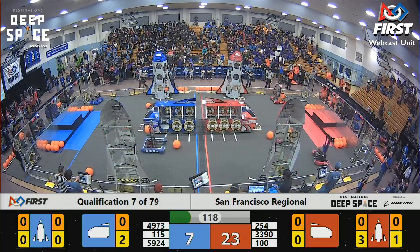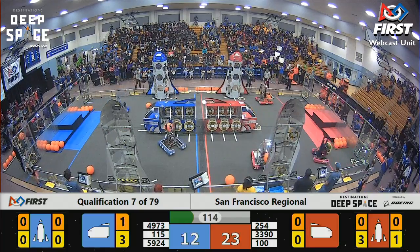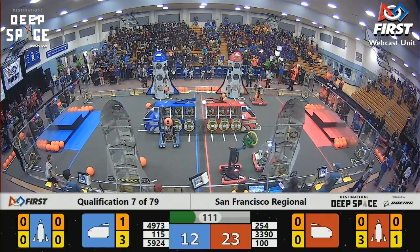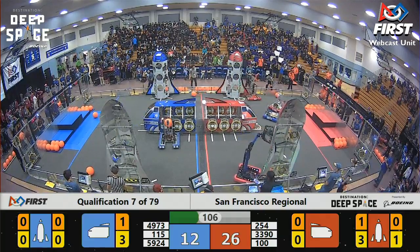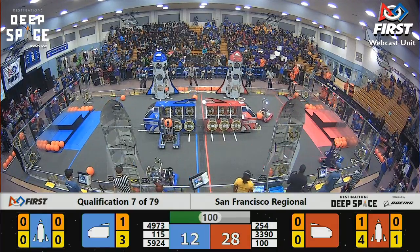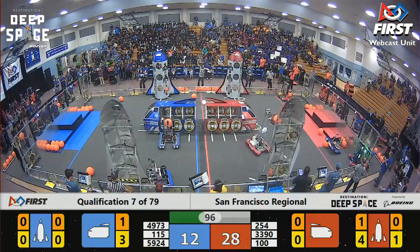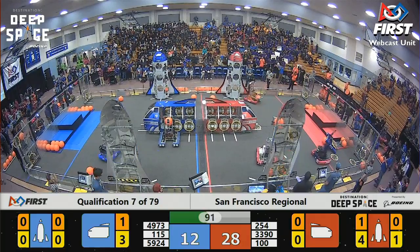21 to 7, Red Alliance with a very early lead here in qualification match number 7. Far side of the Blue Alliance cargo ship, Team 5924 in possession of a cargo piece — the cap machine — they are looking to place that and score an additional three points for the Blue Alliance. Cheesy Poofs with a little bit of a collision against 4973, who's now stuck on a piece of cargo in the Red Alliance half zone.